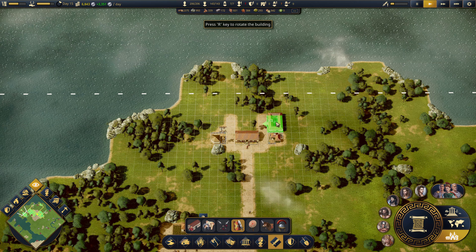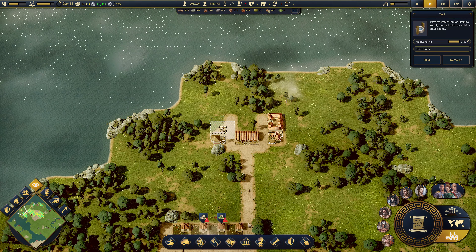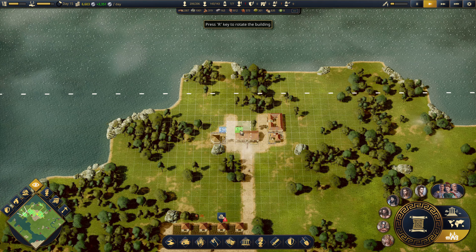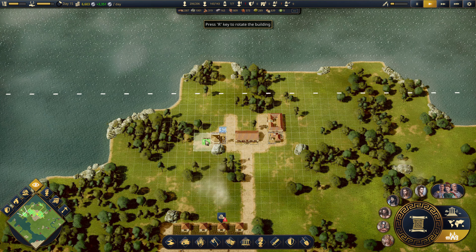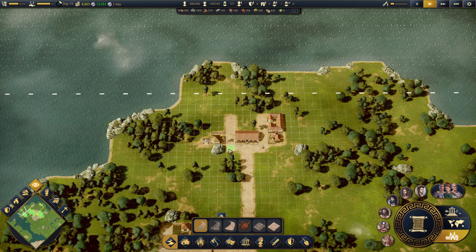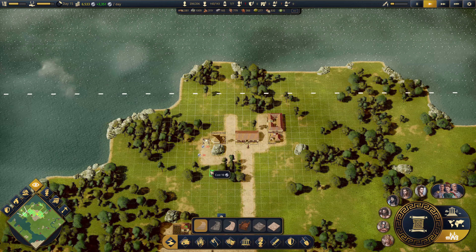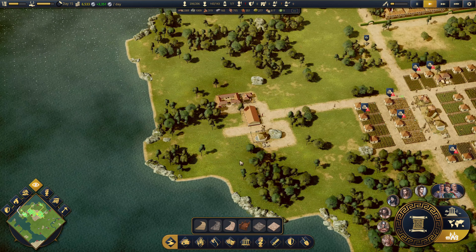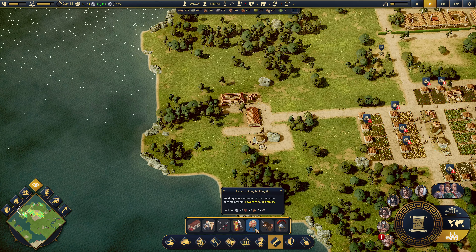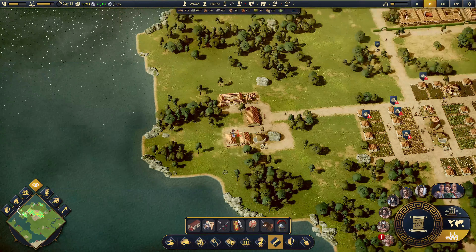This well, even though I need it, is annoyingly placed. I want to move it, but it can't go there. It needs to be right next to this. And I want the archery place as well. This is probably costing me a fair bit of money. So get the archery place in there.